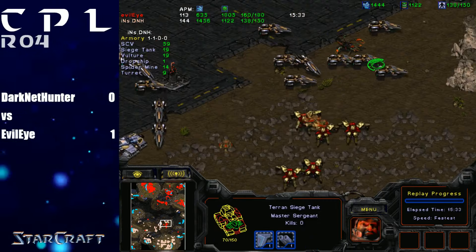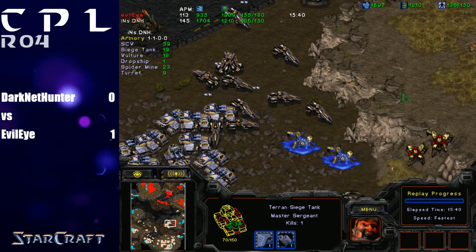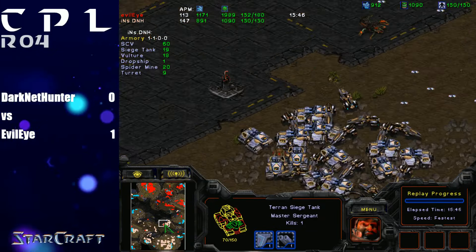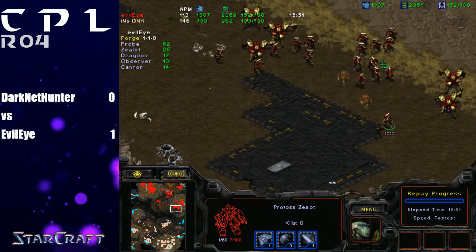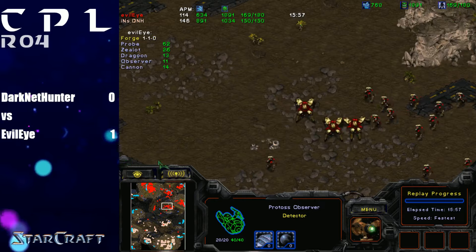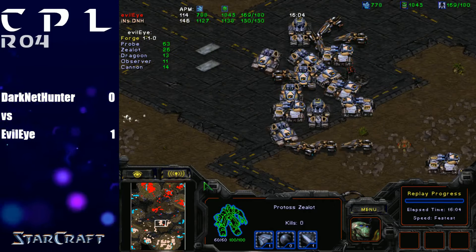Dragoons are the tanks of Protoss — you don't want to lose Dragoons. In the ideal PVT, every engagement between two equal players would result in all your Zealots being dead and all the enemy vultures being dead, but neither of you lose Dragoons or Siege Tanks. Those mines were beautifully placed. So just losing Dragoons straight up like that was definitely an overcommittal — he only needed two or three Dragoons to clear mines, and there's nothing he can do on Terran's side of the map right now.